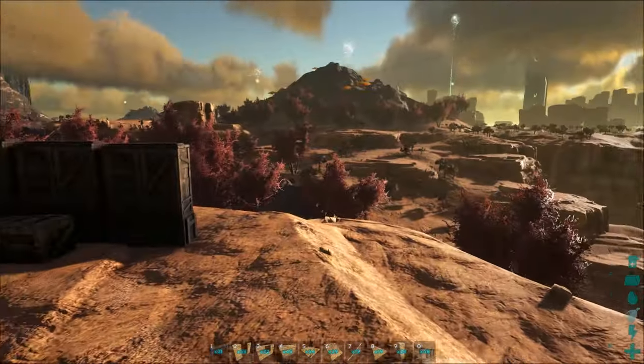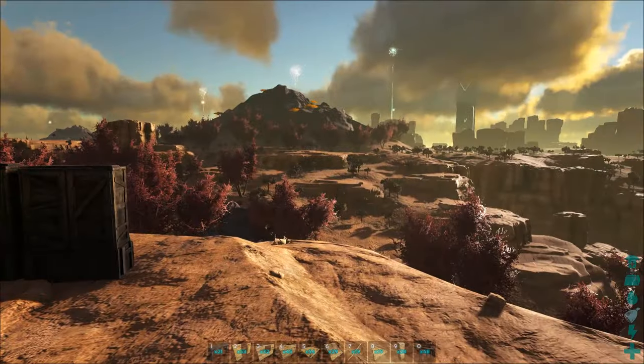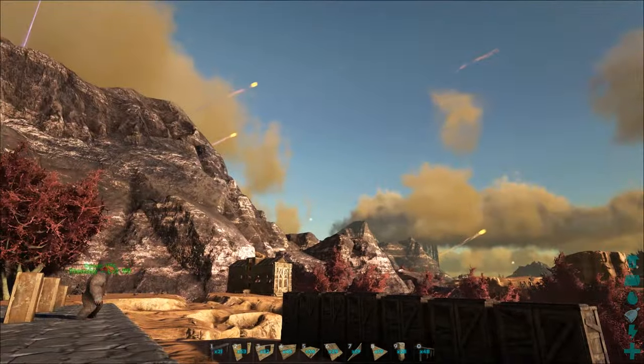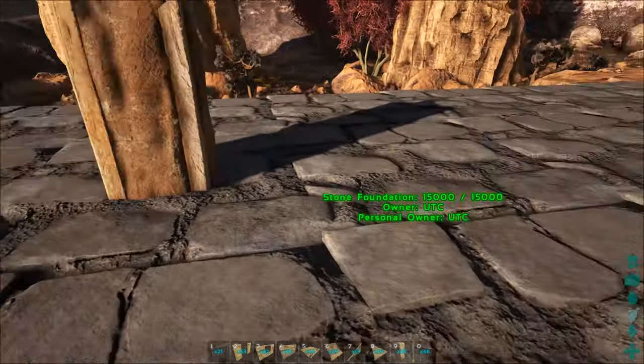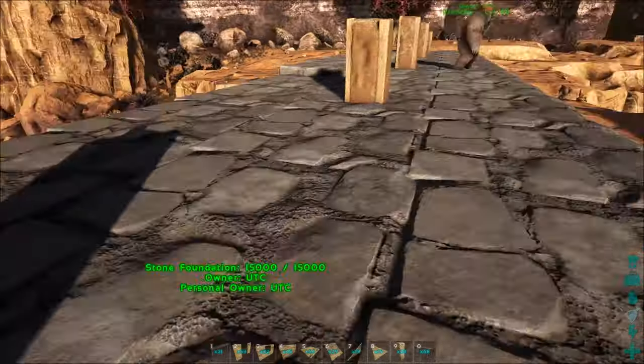Speaking of the desert, take a minute to check out the autumn colors - this is in the middle of the Halloween event, so hopefully nothing crazy happens. You'll see giant candy corn flying through the sky - ridiculous. Find a flat spot and then build as many three-by-three foundations as you can.